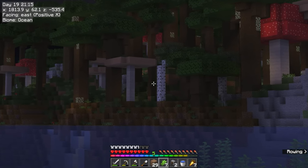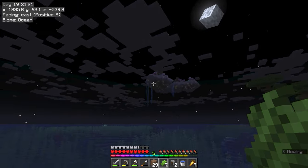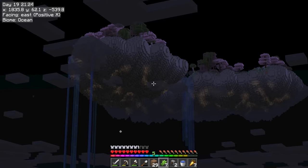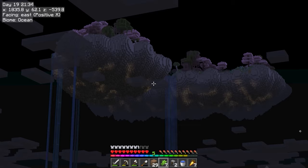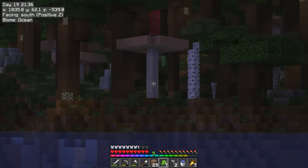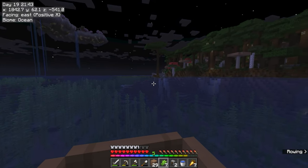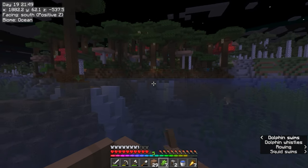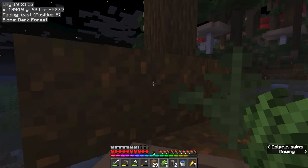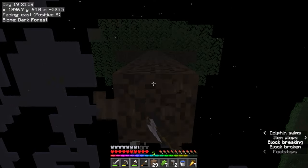Oh, would you look at that? We have some dark oak. The problem is it's night — whoa! This is what I love about the Terralith mod, it adds stuff. That's amazing. There's a dark oak biome here. I see a skeleton already with an enchanting bow. I ain't taking that risk. We'll just go here and hopefully we'll get enough saplings from this.